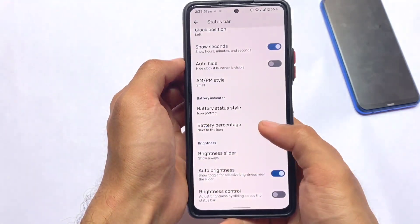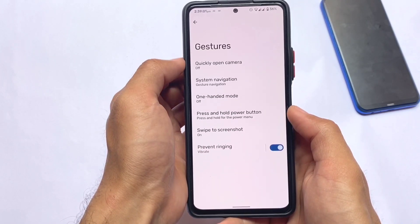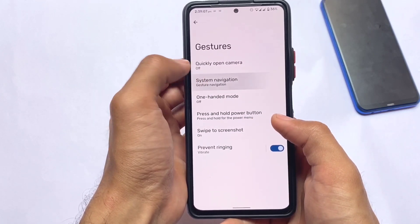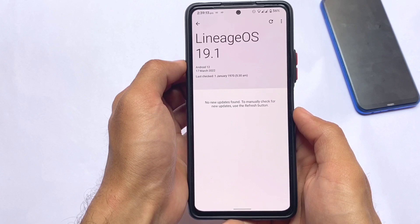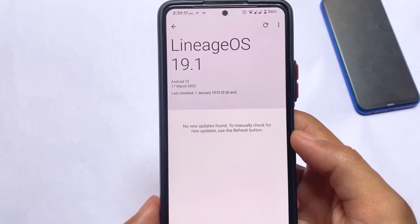Those were the things I wanted to highlight about this latest LineageOS 19.1 — the unofficial version I'm using right now on the Redmi Note 10 Pro. If it's available for your device, make sure to comment below and I'll try to provide the link. If you liked this video, don't forget to like and share. I'll see you in the next video — until then, goodbye.